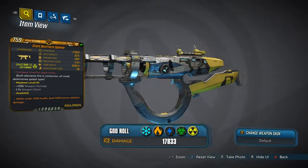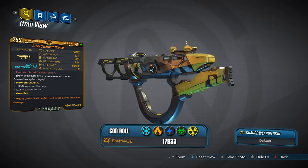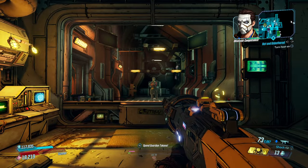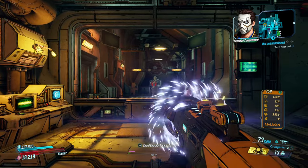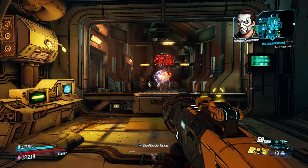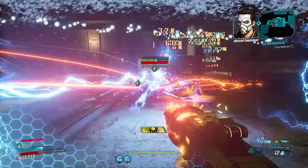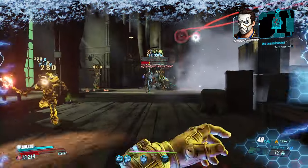And lastly we have the Destructo Spinner Maliwan SMG, which can come in all elements and fires its respective two elements at the same time, while the alternate fire mode determines the splash damage type. The projectiles fire in a corkscrew motion, which looks cool especially with the dual element combo, but unfortunately in practice this is yet another weapon that doesn't seem to hit the mark in later mayhem modes, and it feels like it should do more damage than it does.